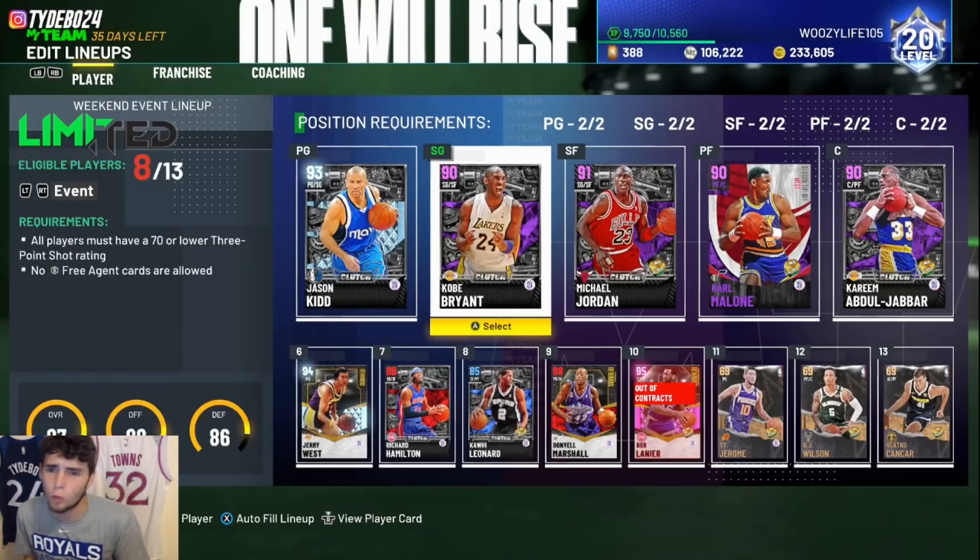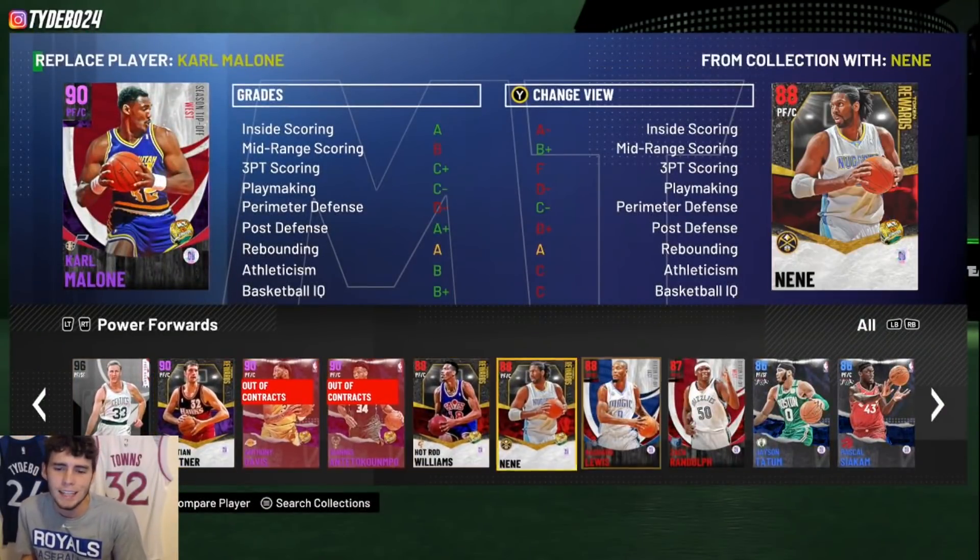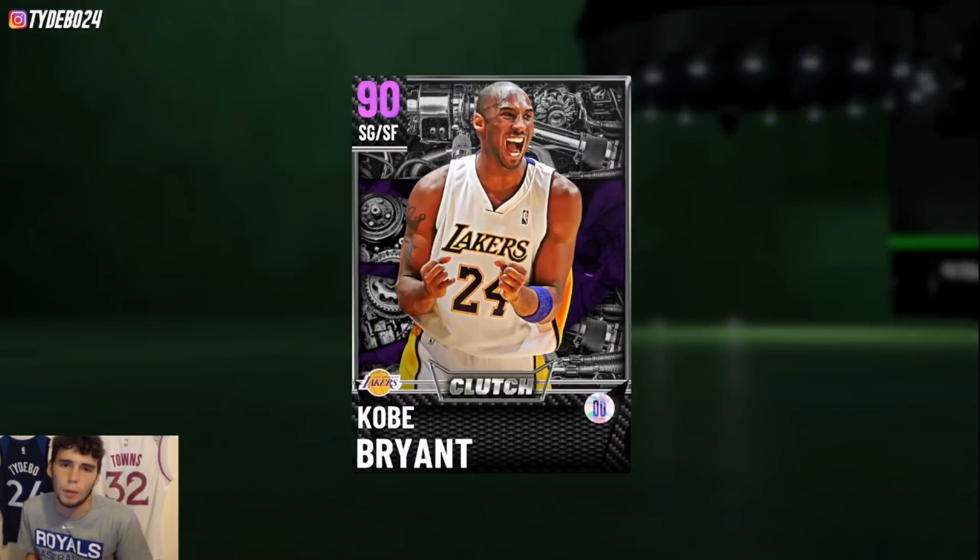Huge shout out to my boy Woozy. Woozy's the goat — he always has the best cards in the game for letting me hop on his account to do a Kobe Bryant gameplay.